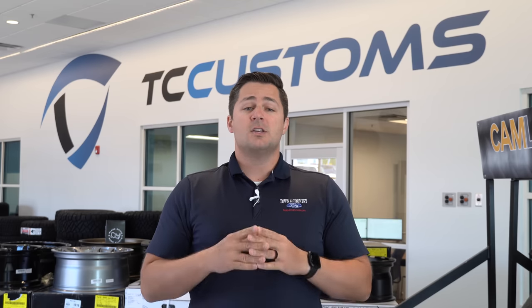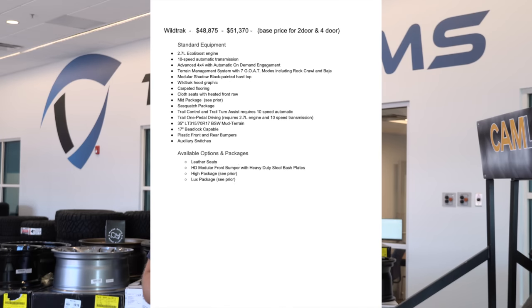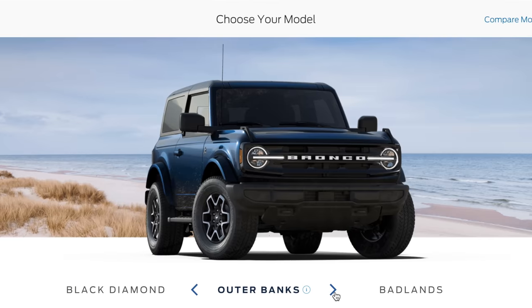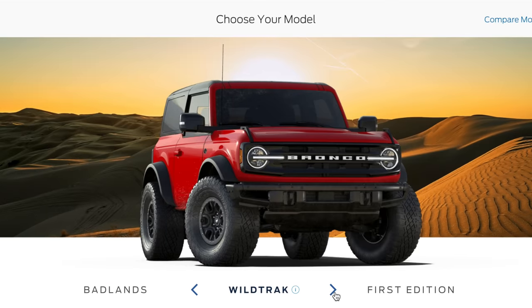Let's go ahead and get started. Pardon the fact that I've got notes, but there's a lot of different things I'm not able to memorize, so I'm going to make these forms available for download, linked in the description. So let's talk about the overall different trim levels that are available: first you've got the base, then the Big Bend, the Black Diamond, then the Badlands, the Wild Track, and lastly the First Edition.